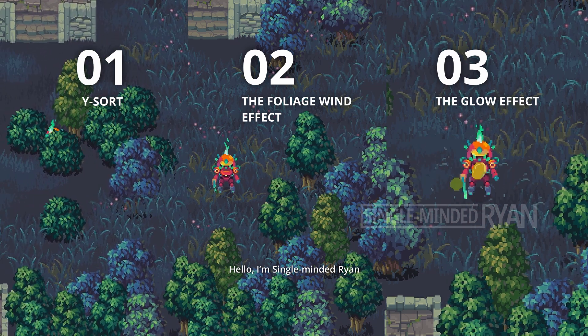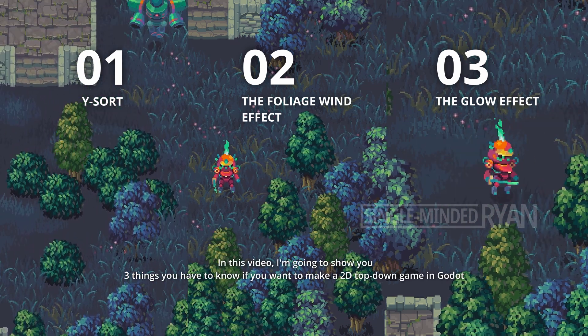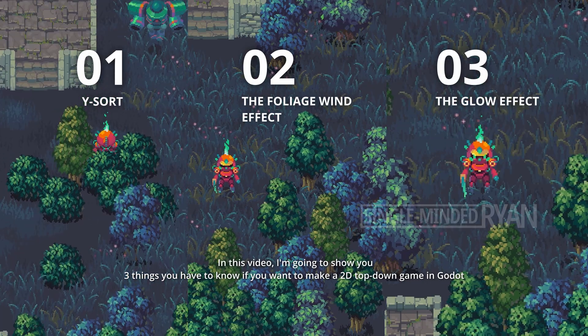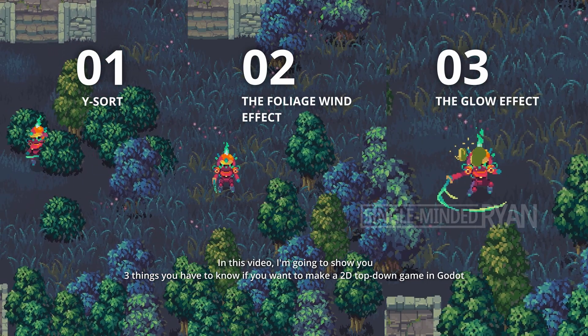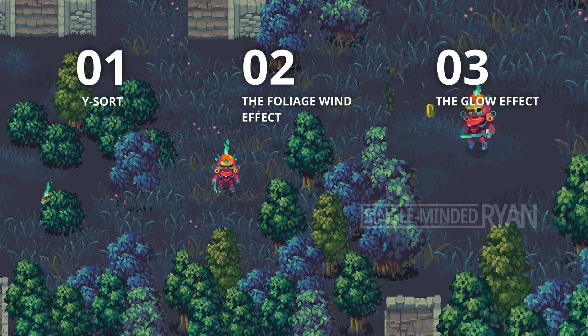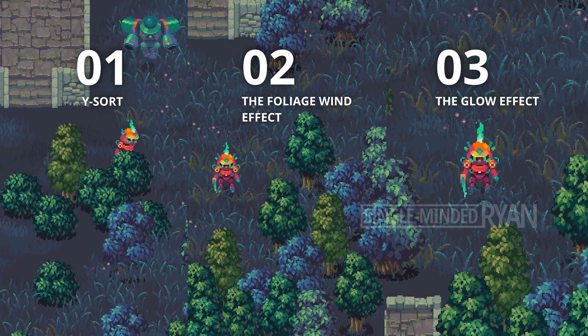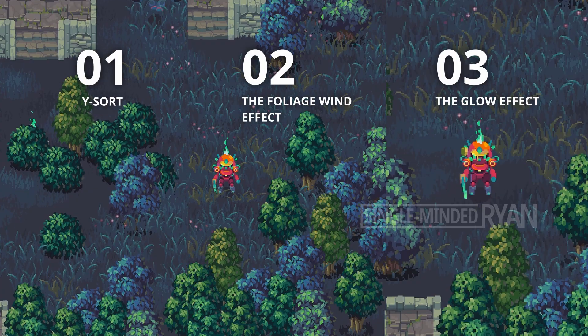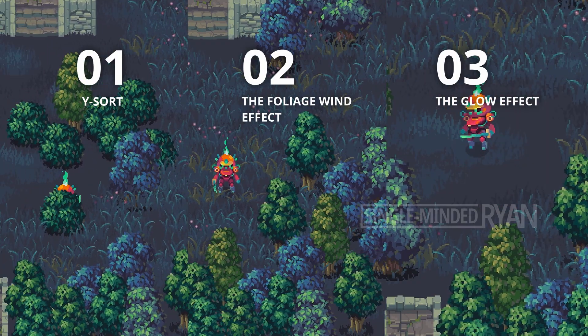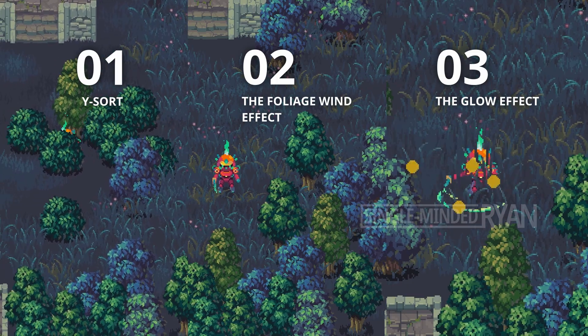Hello, I'm Single-Minded Ryan. In this video I'm going to show you three things you have to know if you want to make a 2D top-down game in Godot. The first one is the Y-sort feature, the second one is a visual shader that's going to make the tree sway, and the last one is the glow effect. These are all very useful, so let's get started.